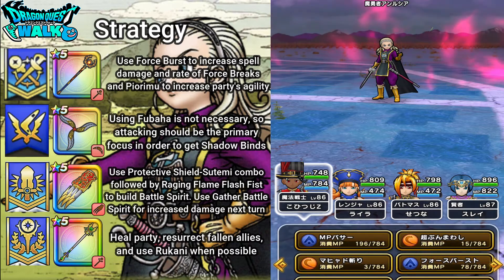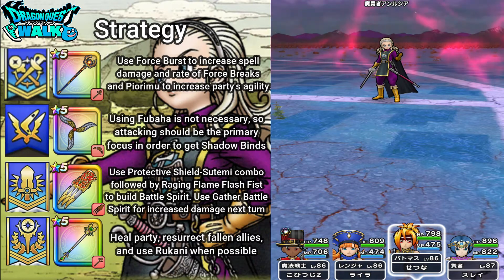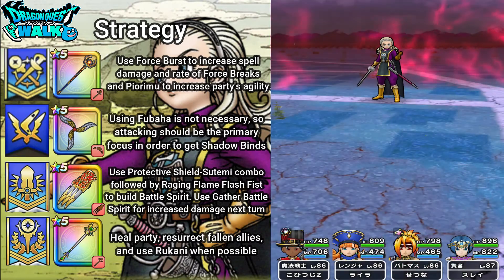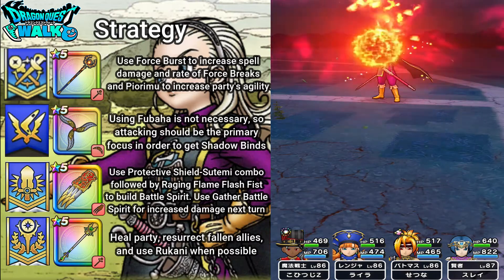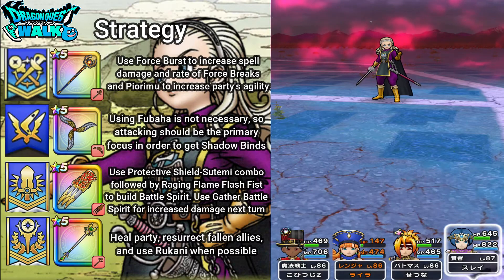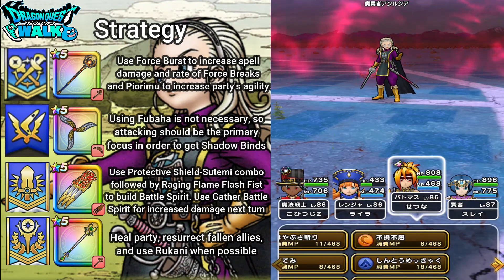Then next for my Ornamentalist, I'm going to use Force Burst. And for my Battle Master, what I'll be doing is using Detective Shield. Here I'm going to manually use Behomata so that everyone does get healed — I know that's going to leave my Ranger a little bit vulnerable. But next, I'm going to use Stimmy.